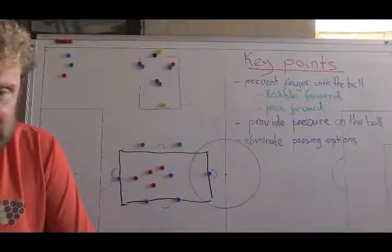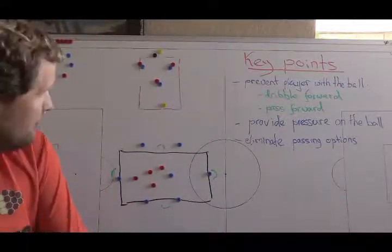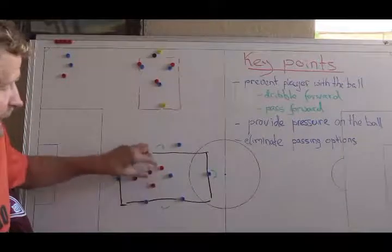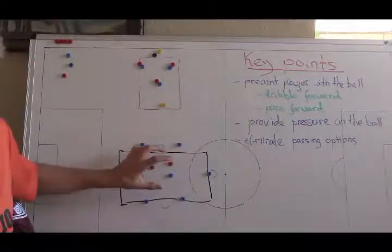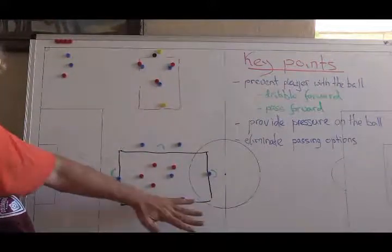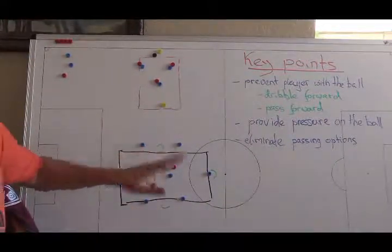The last exercise will be a possession game we've already done — similar to the monkey-in-the-middle setup, but the field is going to be a little bit smaller than the first time. We have six players on the perimeter — two on each long side, one on each short side — plus one player in the middle, and there are goals behind each perimeter player. Then we have four defenders in the middle. Blue possesses the ball against red, but if red wins the ball, they can score on any of the goals.